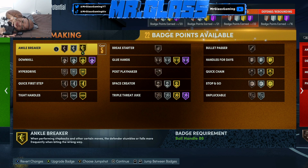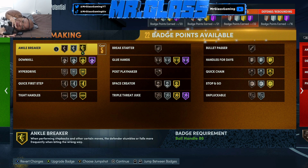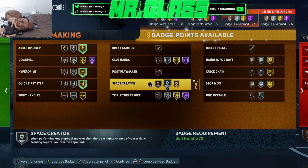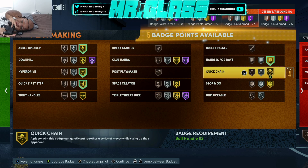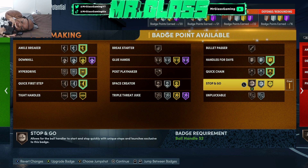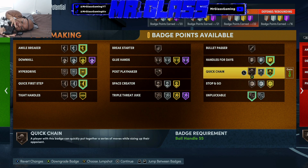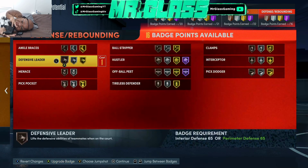Here's something most people don't realize: if you do your college day, you can plus four a category in badges. I went with playmaking, so I really have 26 badges. So these are gold, gold, gold — we're making this gold, this gold, and we have one more badge. That last badge will probably go to Unstoppable or Unpluggable. Quick Chain is a badge I'm not sure you really need, but it does help, so we'll go with it.